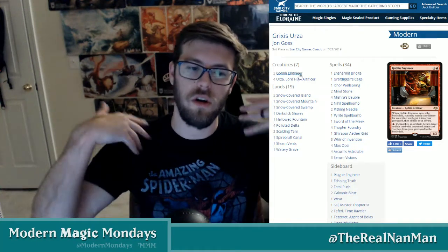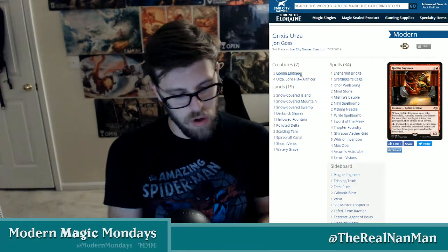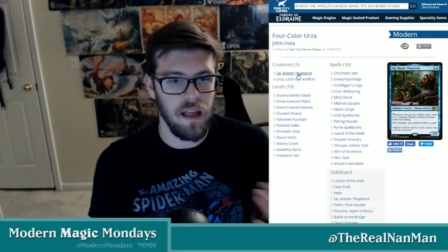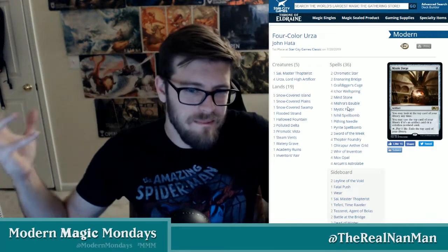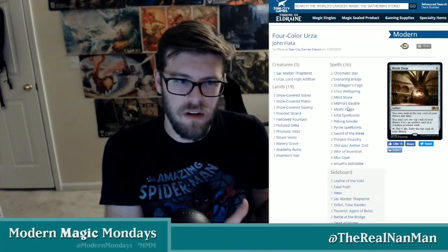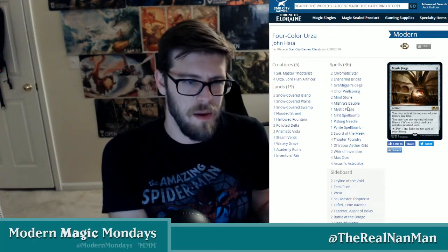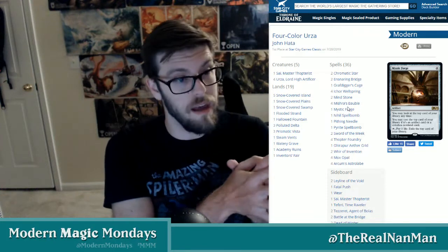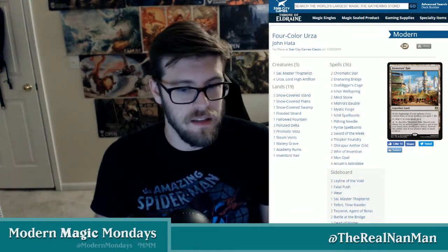That's the quick overview of the Grixis Urza list — it's more combo-driven than the four-color list. The four-color version is still really powerful but doesn't go all-in on the Sword of the Meek style, though it does include it alongside other powerful cards. It's similar to powerful artifact decks of the past — kind of taking Lantern Control and stretching it into a newer, more powerful list. I'll talk more about these lists when I do a dedicated video, but this was a breakdown of how the meta has been diverted and stretched by these two powerful 2019 sets.